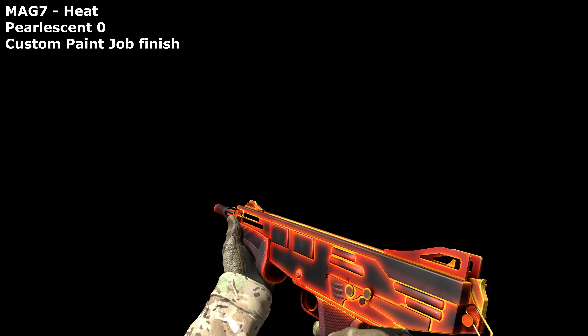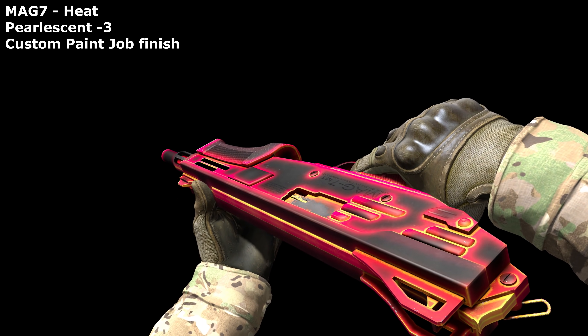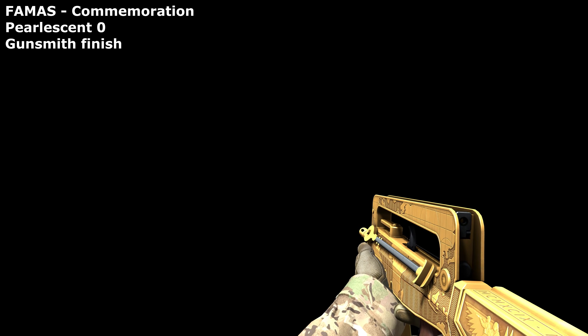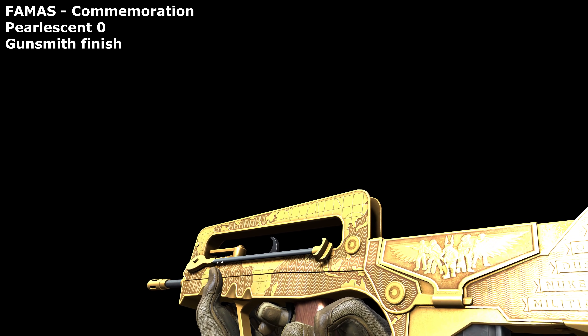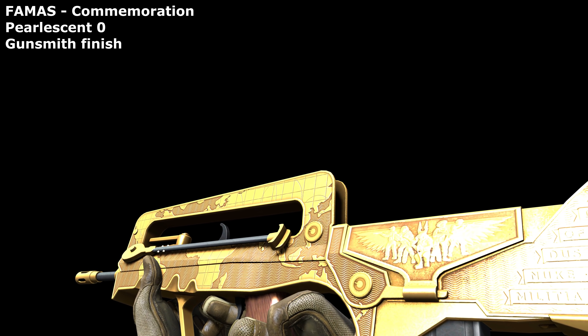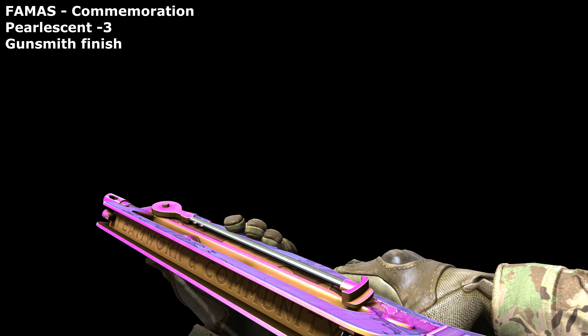I don't think the Mag-7 Heat needs any colour shifting, but I was curious to see what it would look like if I made it more reddish. But of course it skipped that and went straight for neon pink. Let's just move on. Back to butchering skins again now it seems. The new FAMAS Commemoration is great, but wouldn't making it more orangey also look cool? Again it went straight to neon pink. The bane of my life.